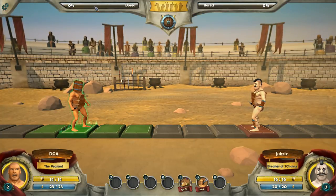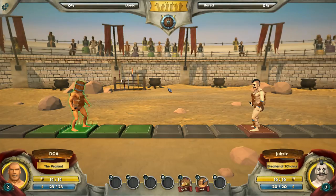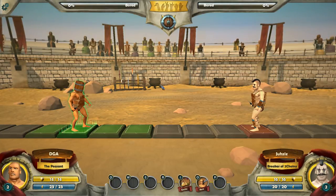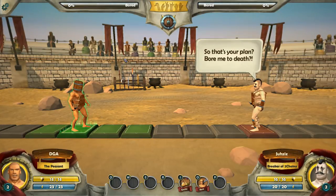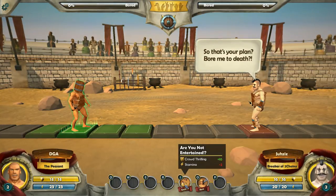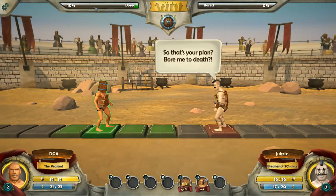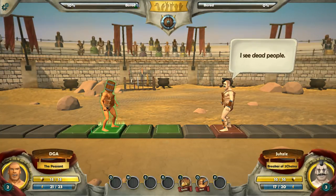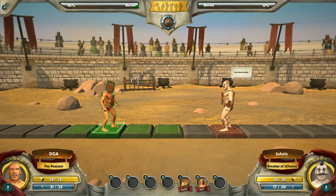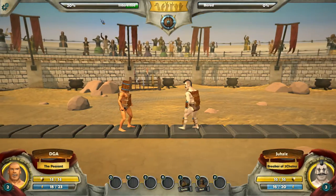So here's the crowd bar. There's the options menu — it's forfeit and close. So there's still no sound sliders as far as I can tell. Let's see if I can excite the crowd — crowd thrilling plus two, stamina. We're going to do a little dance. You can see the bar above my character is at 10% — they're still bored but might give me something. Let's go ahead and continue exciting the crowd — they're up to 20%, interested.